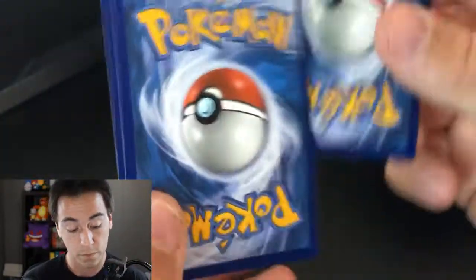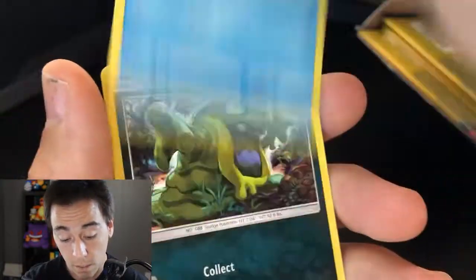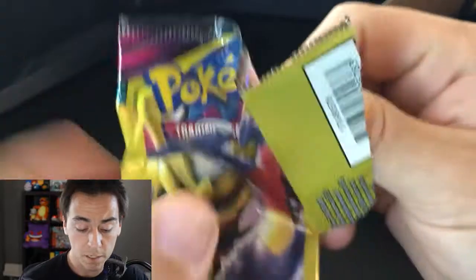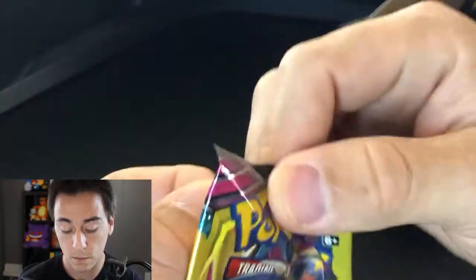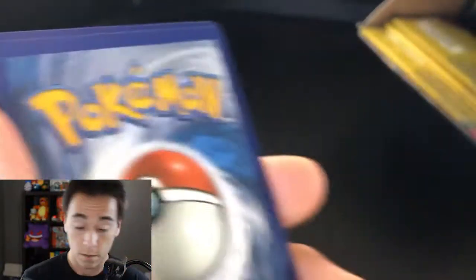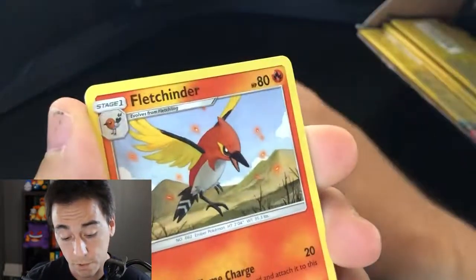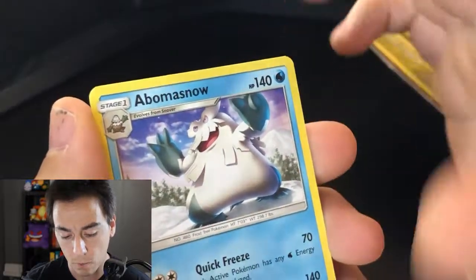Just gotta keep on moving — Ear-Ringing Bell, Finneon, and another Alolan Grimer non-holo this time. Not really seeing a common theme — haven't seen a card too many times, which is kind of nice. Some variety in these packs. Next pack: Archin, Fletchinder, and Abomasnow.